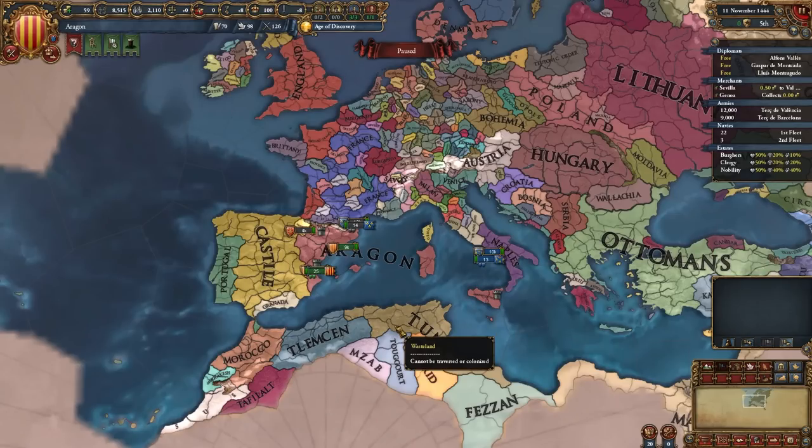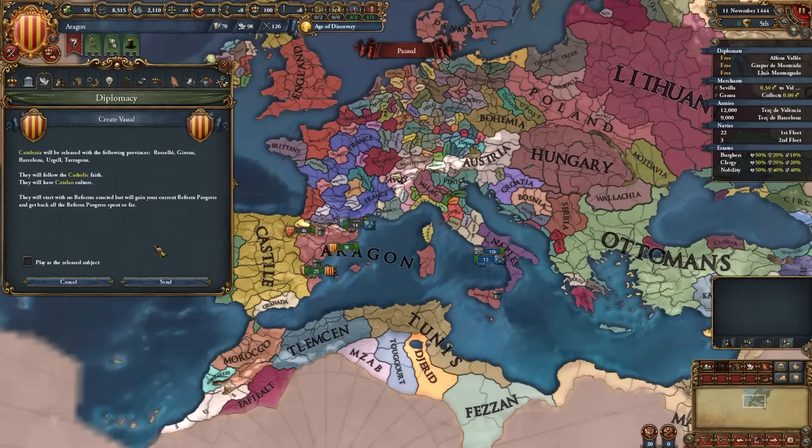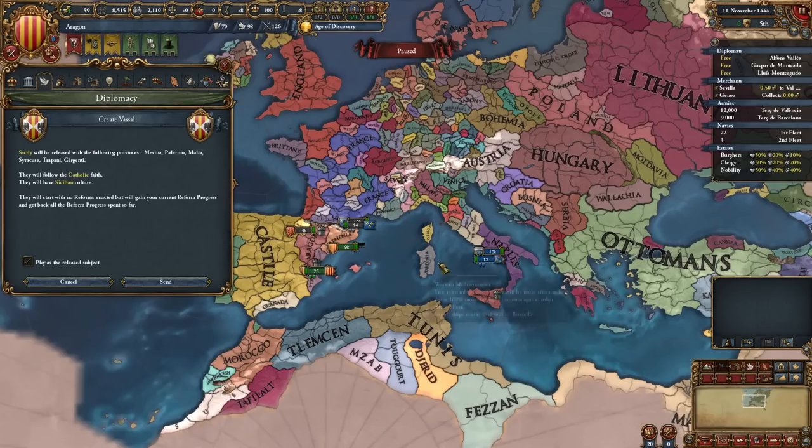I've started as Aragon and I need to release Sicily. But I'm going to make it a little easier — I'm going to release all vassals, and not only Sicily. It's not really honorable, but I don't care. I want an easier start. I'll play as a released subject.